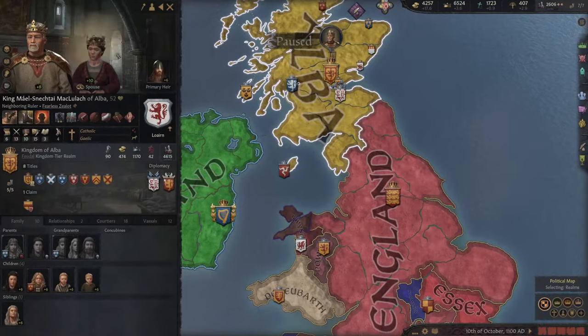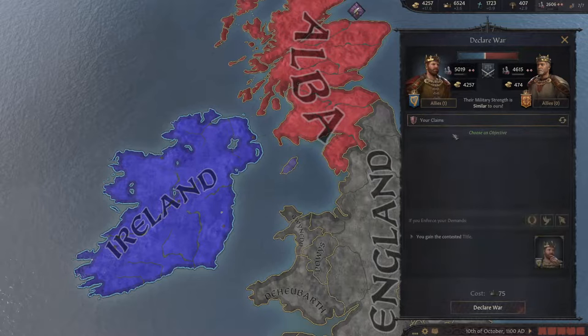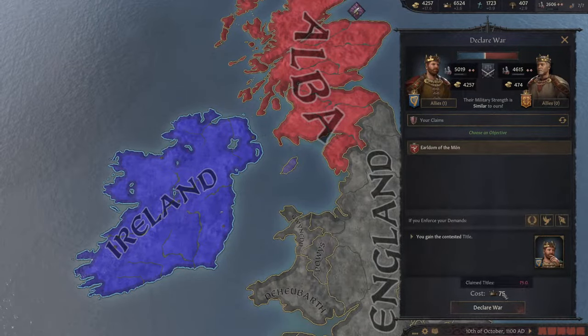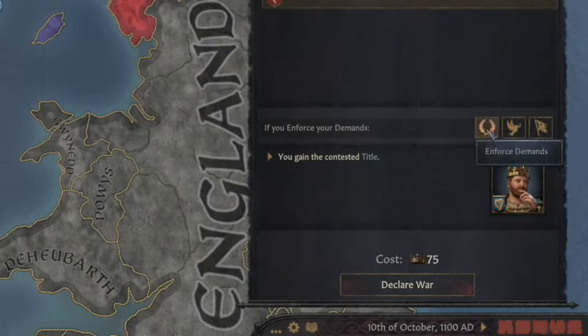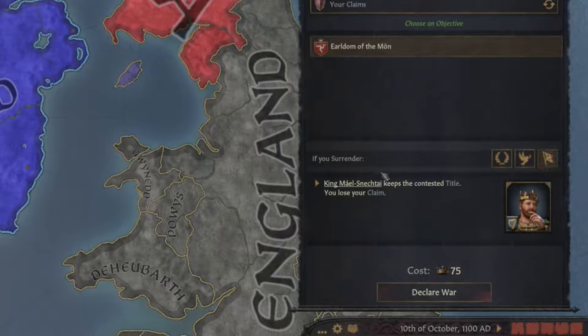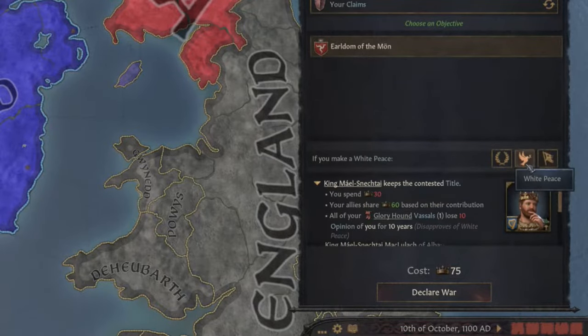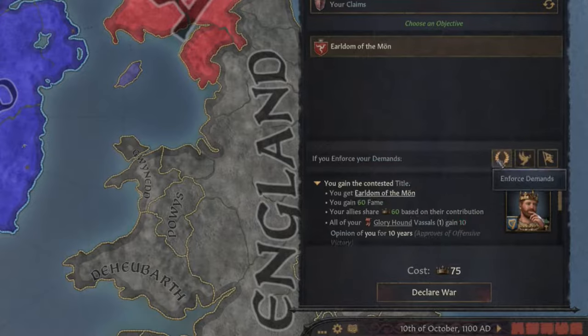If I click on the king of Alba and right click him, I can declare war. The reason for war is showing up here as our claim. Declaring this claim war is going to cost me 75 prestige. We can preview what's going to happen if we win, white peace, or surrender this war. If we expand this arrow, you'll see that if I surrender or lose the war, I will lose my claim and pay the king of Scotland some gold and other effects. If I white peace the war, I'll keep my claim and lose some prestige. And if I win and enforce the demand, I get the county of Mon and some other effects.